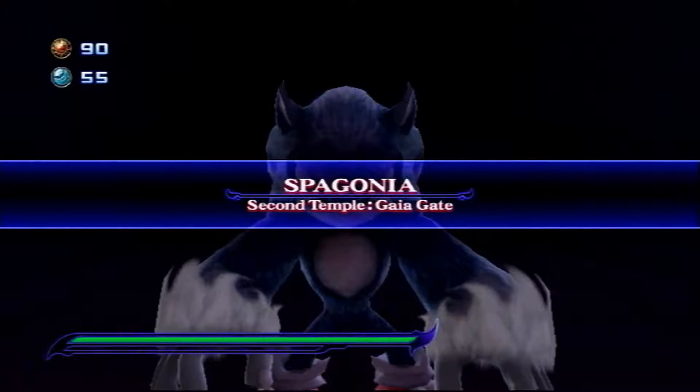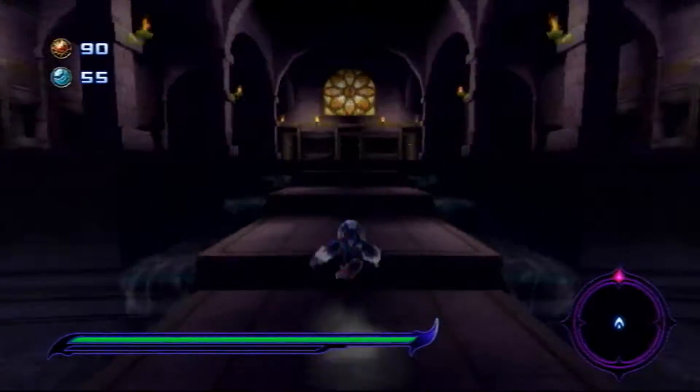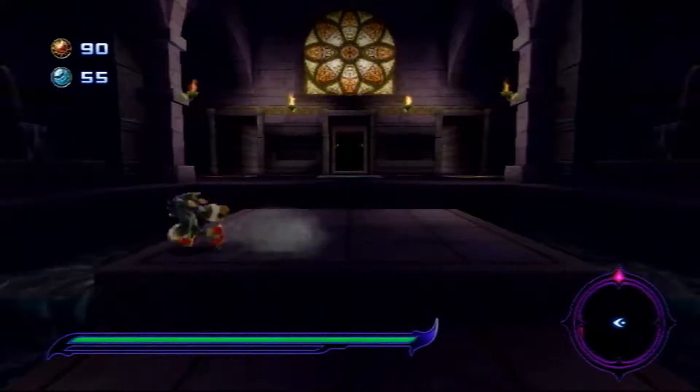We interrupt this commercial break to look at the Spagonia Gaia temples. Two of them are already unlocked on the far left and the far right. I guess I'll go check them out.